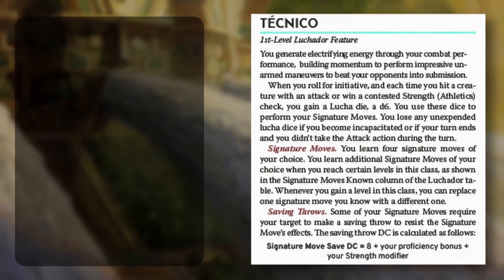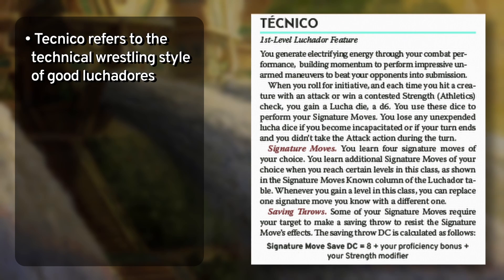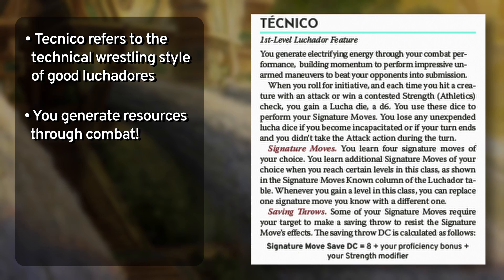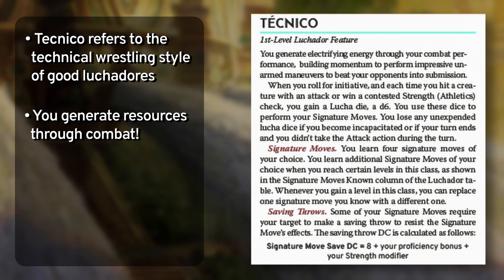Next is Technico, named after the term for the good guy in lucha libre. Technico is the bread-and-butter feature that generates and spends resources to have you performing wrestling maneuvers. Inspired by fighting games and the swingy way wrestling matches are portrayed, a Luchador builds momentum with each successful attack, represented by d6 lucha dice. You generate a lucha die when you roll for initiative or successfully hit with an unarmed strike, grapple, or shove. Similar to how a Barbarian loses rage, if you don't take the Attack action or become incapacitated, you lose your lucha dice at the end of your turn. I went with tracking the resource via dice instead of points simply because people love rolling dice.